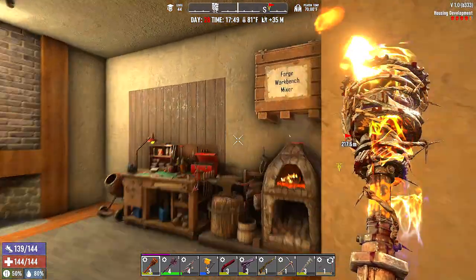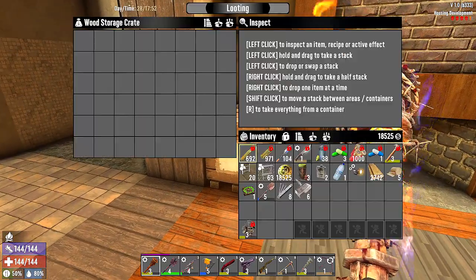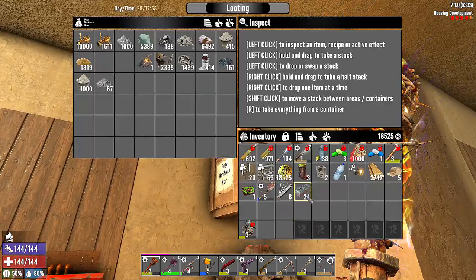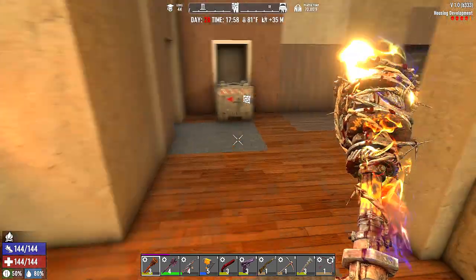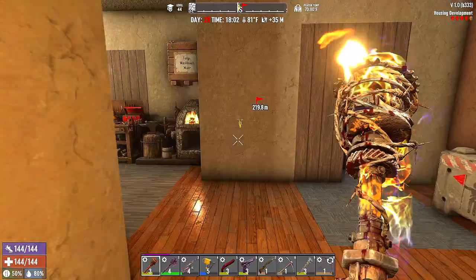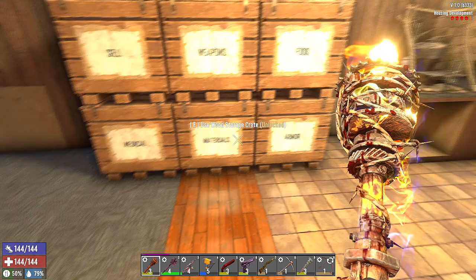I'm gonna put this box over here for the things we don't need. I think I need a bunch of forged iron for the chemistry station — I got 24. Do you already have the chemistry station? I can make it but I need forged iron and electrical parts for the electrical traps. We also have 20 legendary parts now.